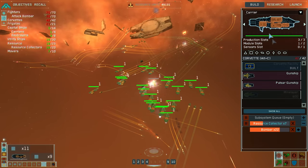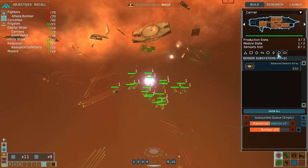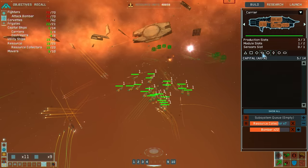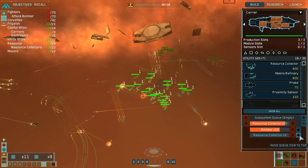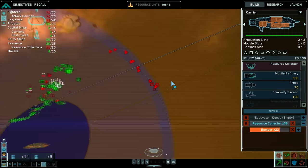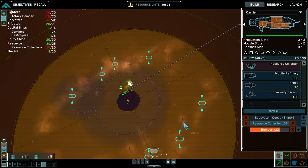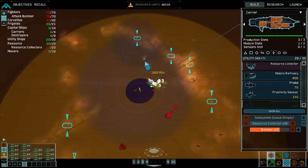What's our carrier doing? He's gonna make resource collectors. Mover complete. Resource collector under attack. Group one reporting. Resource collector complete. Mover complete. I think we got another enemy group somewhere else.